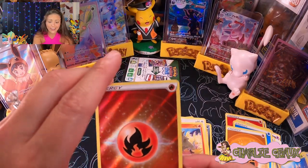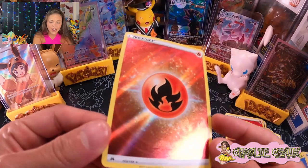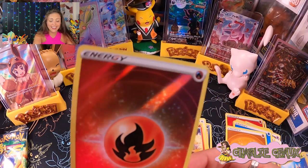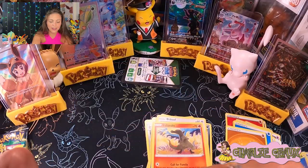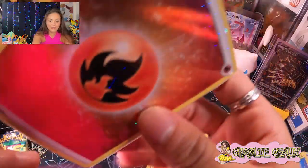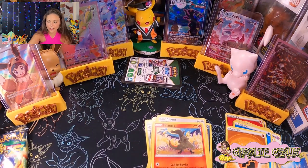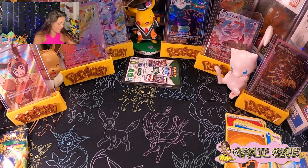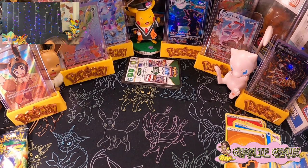And this fire energy card — where did this come from? You can see that fire symbol in the background. I'm gonna collect all the energies. I think I got the steel last time, and now I have water and fire. This is cool, this is awesome. Let me get out the other box of top loaders real quick — good thing I ordered this. I just ordered one and I was like, oh, I won't need it anytime soon.